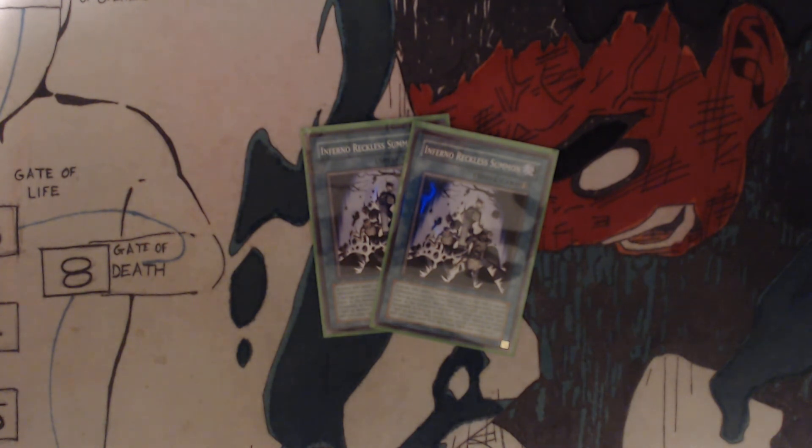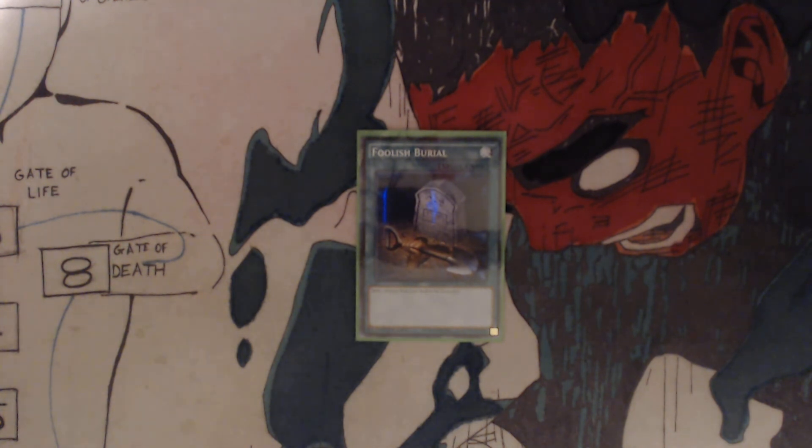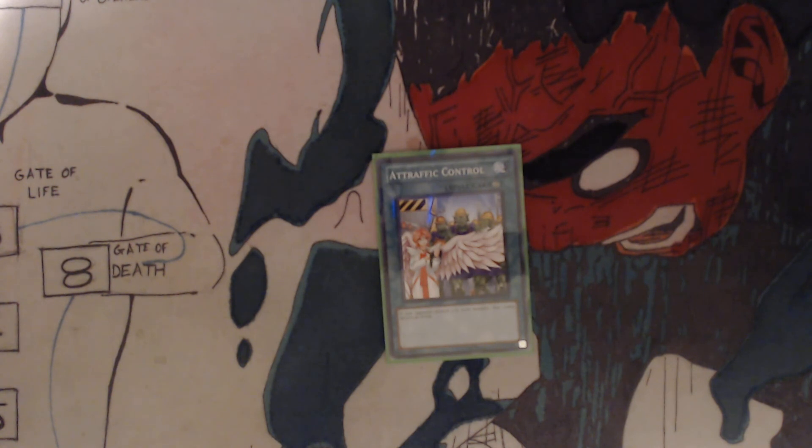Inferno Reckless Summon activates only when one monster with fifteen hundred or less attack is special summoned to your side of the field while your opponent controls one face-up monster. Special summon all cards with the same name as the special summoned monster from your hand, deck, and graveyard in face-up attack position. Your opponent selects one face-up monster they control and special summons all cards with that same name from their hand, deck, and graveyard. You got one Foolish Burial: send one monster from your deck to the graveyard — a quick and easy way to get your Stygian Street Patrol to the grave.